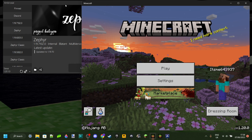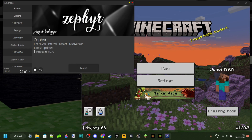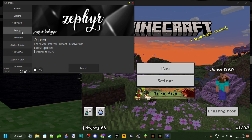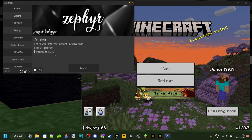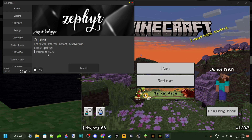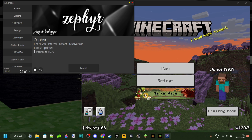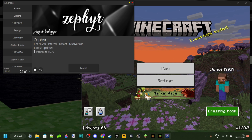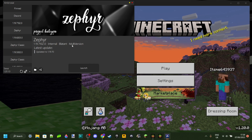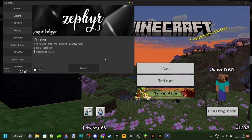First off, just going through the usual stuff — why is it crashing? As you can see over here, this is the latest version of Zephyr, because it's at the very top, and it's been updated to Minecraft 1.19.70. However, I am in Minecraft version 1.20, which means that these two are sadly incompatible, and for this to work for my Minecraft version, it's going to need to update.